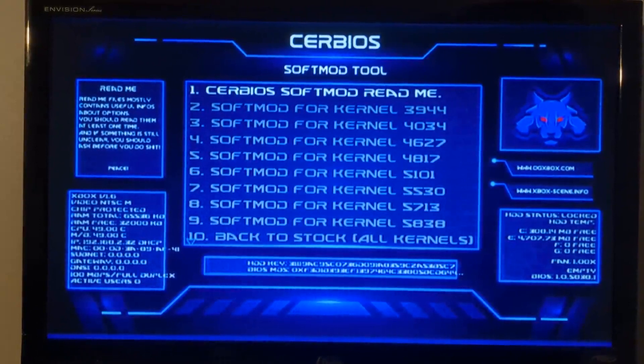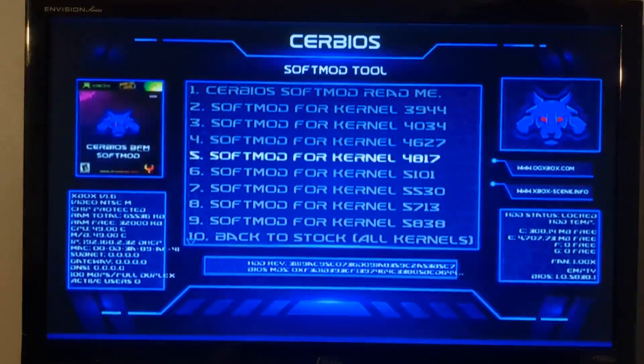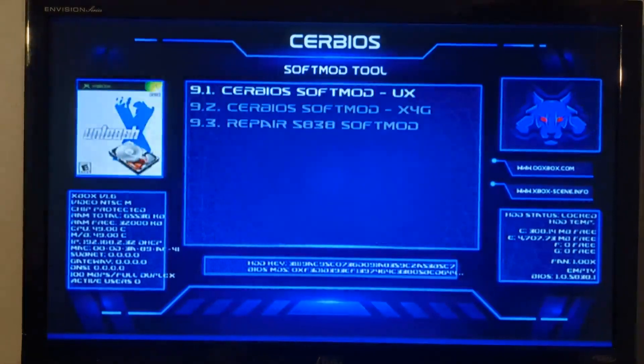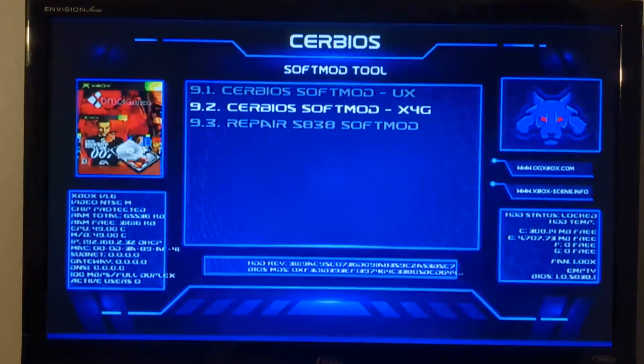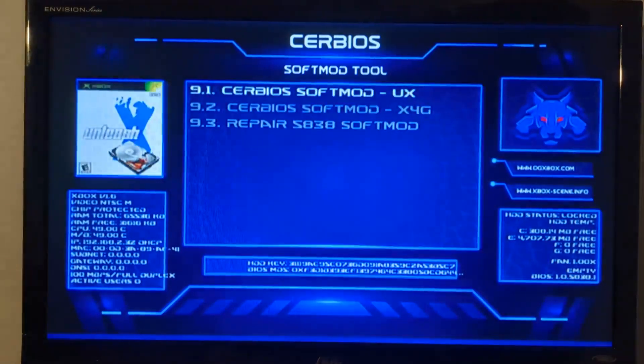The kernel on this — and this is a new OG Xbox, new to me; I got it from a buddy who didn't want it anymore, different than my previous Xbox — it's running kernel 5838. Per Mr. Mario's instructions, choose the proper option, which is 9. I'm going to use UnleashX — that's UX, Unleash X. Rocky5 does XBMC for Gamers, which is also super neato, but UnleashX is super nostalgic, so it wins for me.